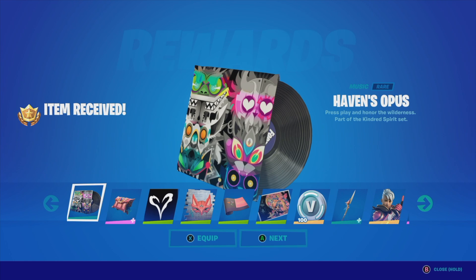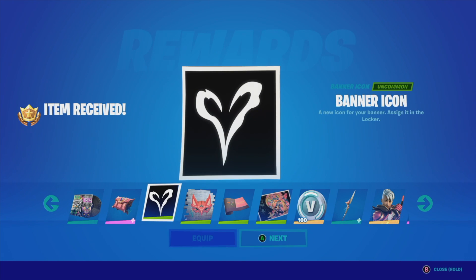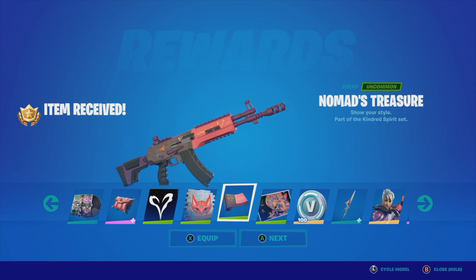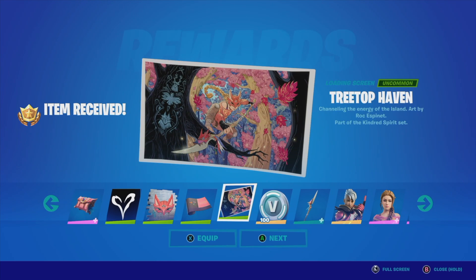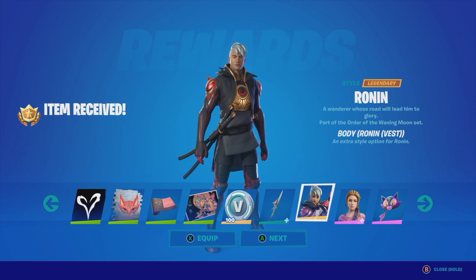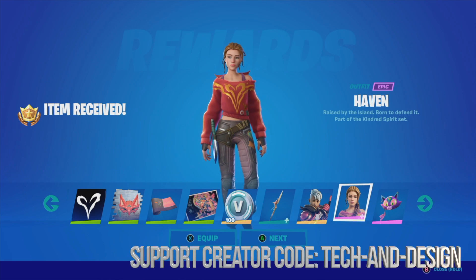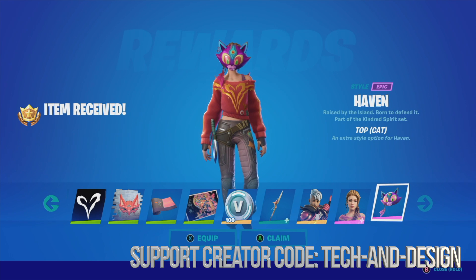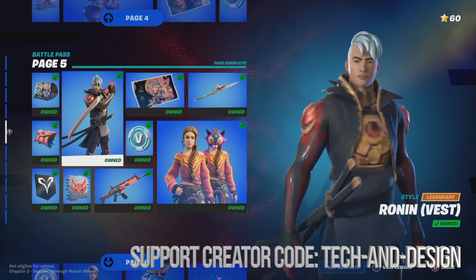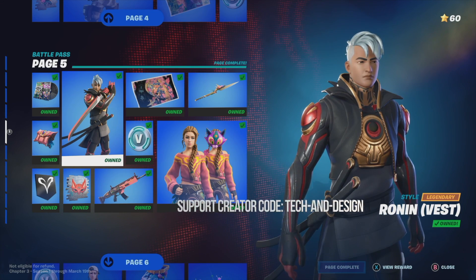I'm going to equip this, equip that, get my B-box, equip this awesome skin, and equip this skin as well. So that would be for page 5 — I now have everything from page 5, which means I can move on to page 6.